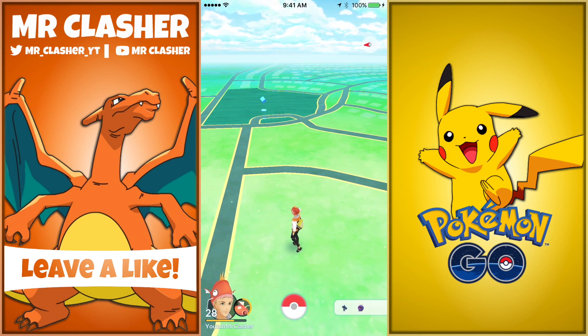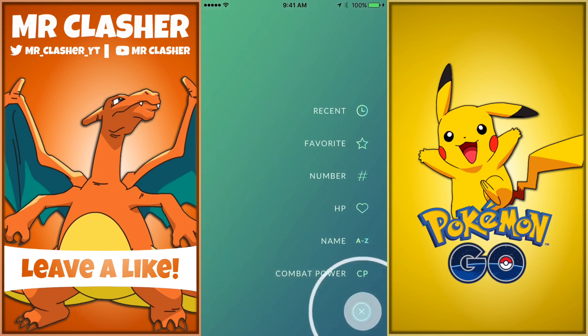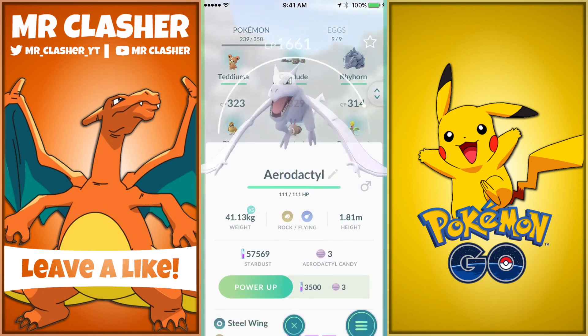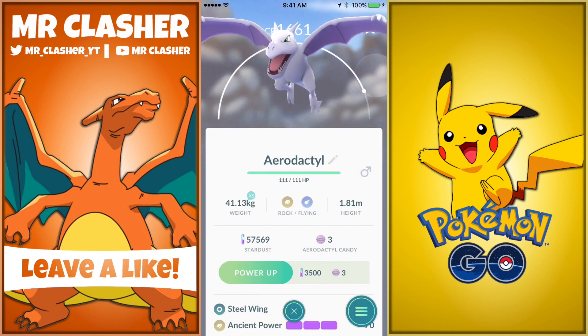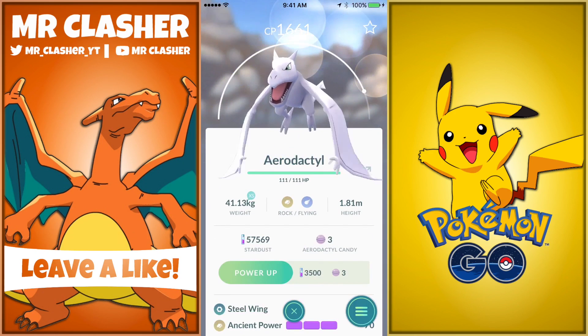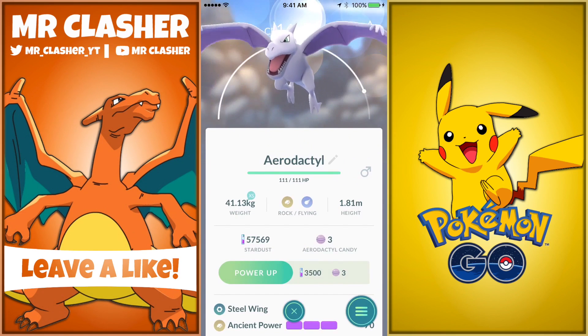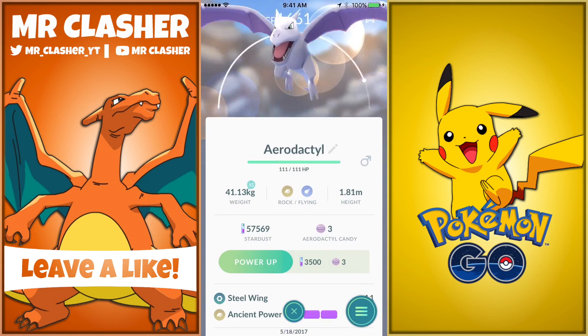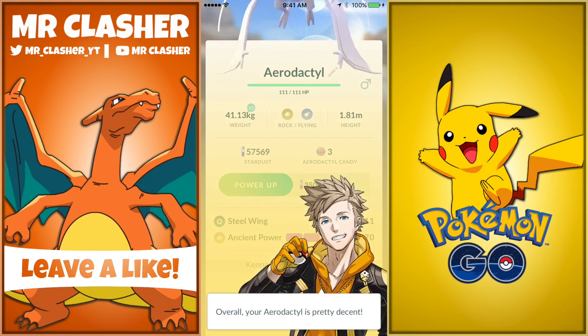Usually this Pokemon only comes out from a 10 kilometer egg — that's the only way to get it besides catching one. Before this update this Pokemon used to be super rare; I've seen it in gyms and stuff, but we did catch an Aerodactyl at 1661 CP, which is just fantastic.